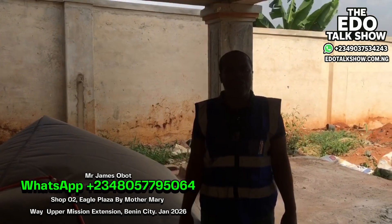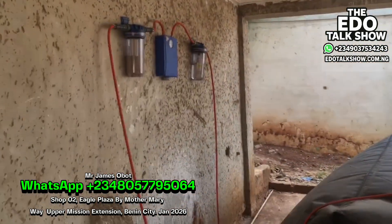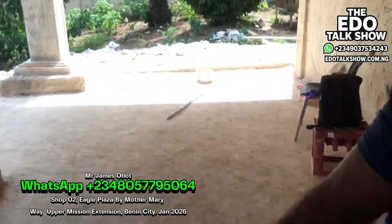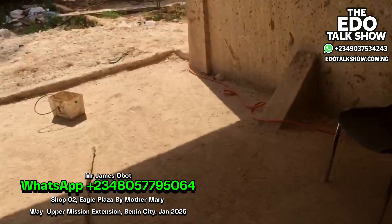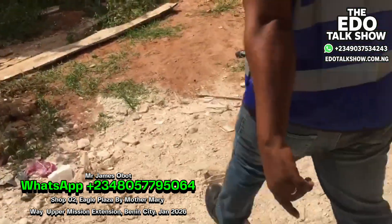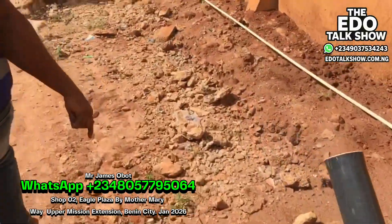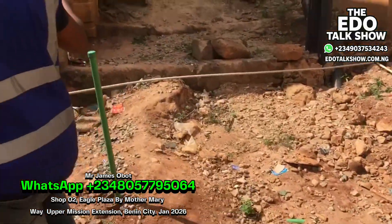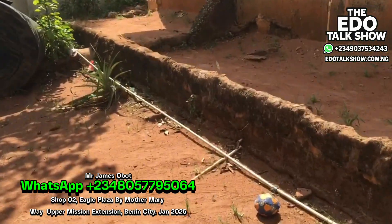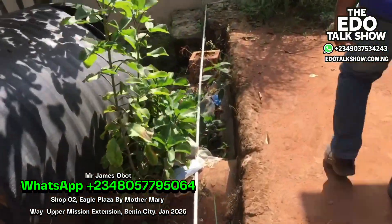My name is James, biogas installer and biogas digester installer. Let's go see the temporary kitchen the owner is using. This one is not yet ready — it's supposed to be on the other side. You can see the gas pipe going to the kitchen side. The gas travels very far and you will still see the pressure.